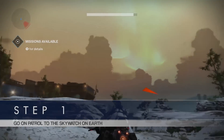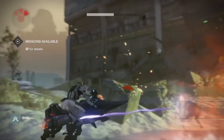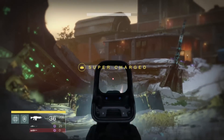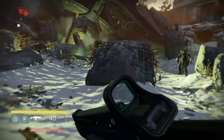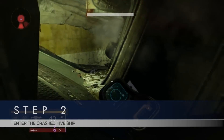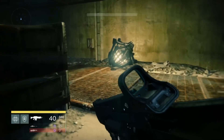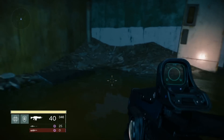First off, you need to go on patrol in the Cosmodrome and go into the Skywatch area, which is basically the loot cave area — this is where the loot cave used to be, and it's patched now. You want to go into this hive ship that is crashed. We're never directed here during the story, and this is just one of several little areas that is very suspect but we never really get to see during the main story of the game.